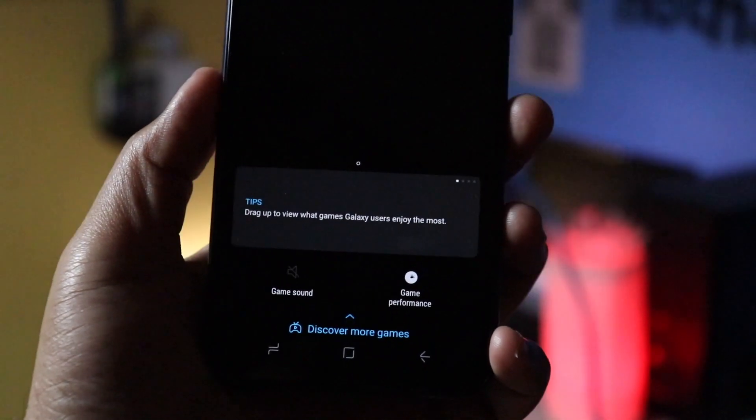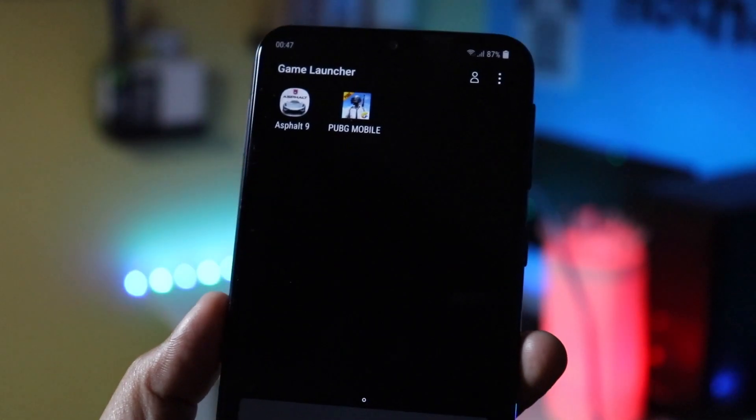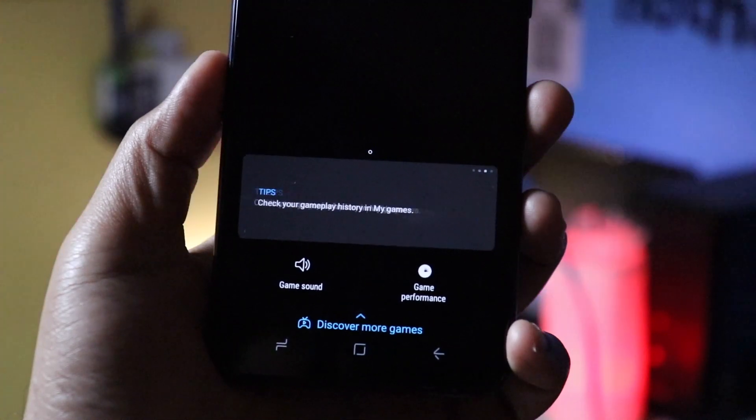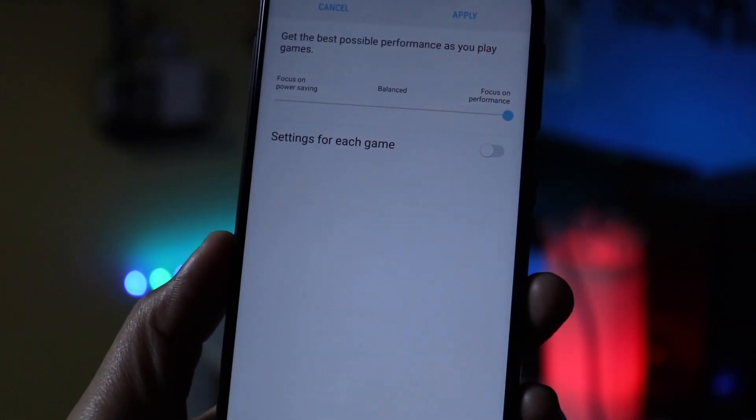With the Samsung Galaxy M20, you also get something called the Game Launcher. It is not like the Honor device's GPU Turbo technology, but it is a software feature that you also find on Samsung and OnePlus devices, called Gaming Mode.